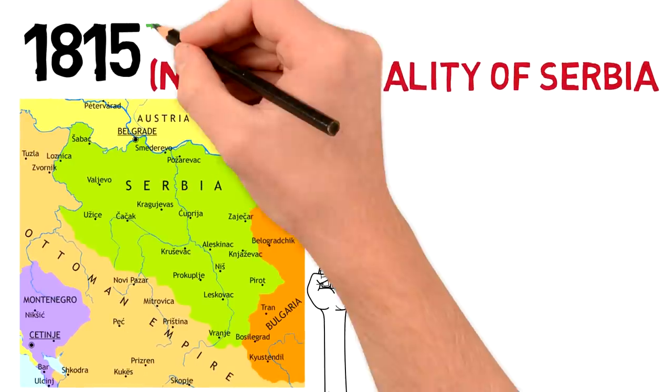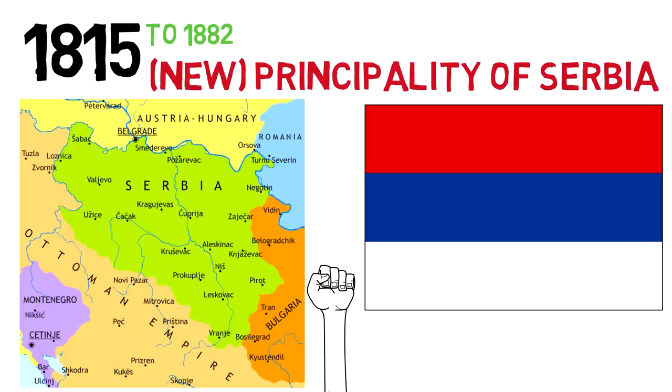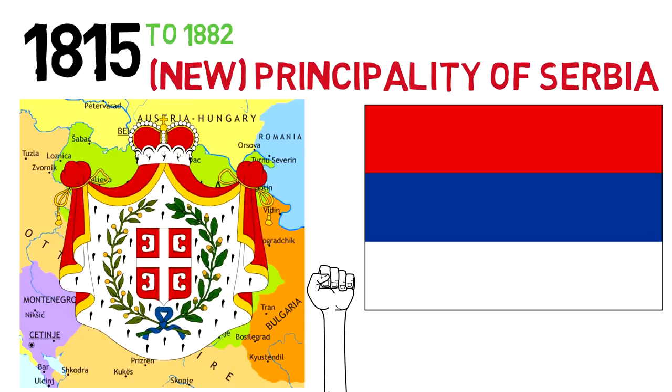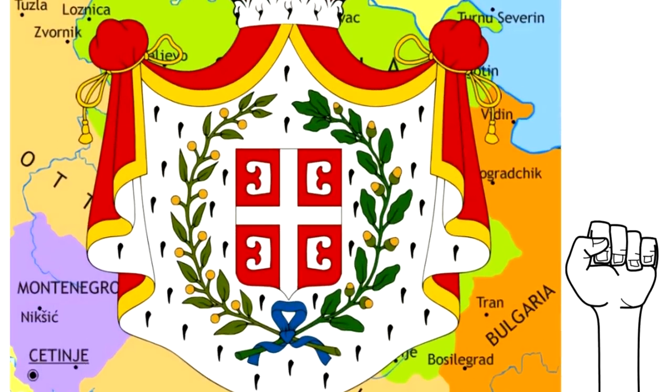The revolution was successful and the principality of Serbia was re-established, lasting from 1815 to 1882. It introduced a new flag — a tricolor red, blue and white flag — as well as a new coat of arms. This new coat of arms had a few embellishments, but the most important part is the shield in its center: the Serbian cross.